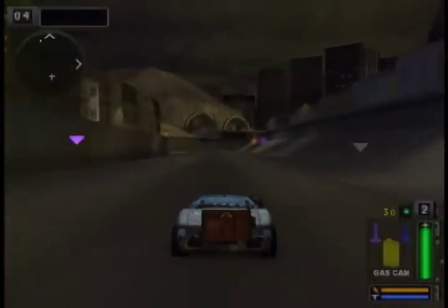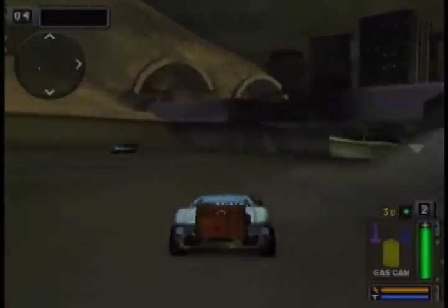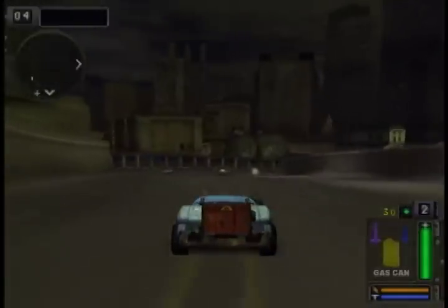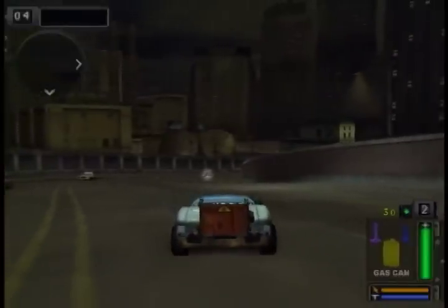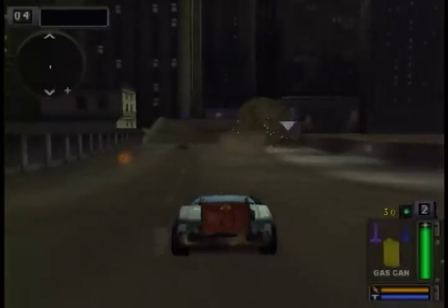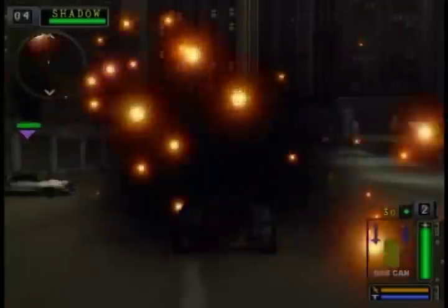Locate the four large spheres within the highway loop level and make sure you have your gas can armed. Fire the gas can at the large spheres and wait for the large sphere to roll all the way down the highway.